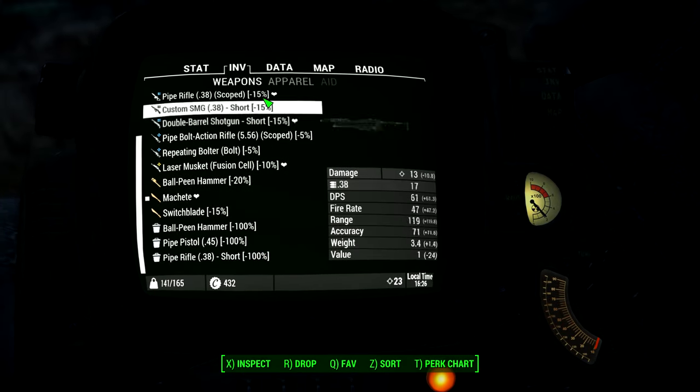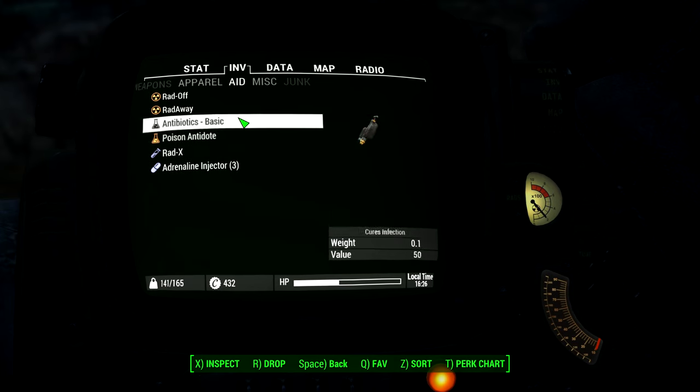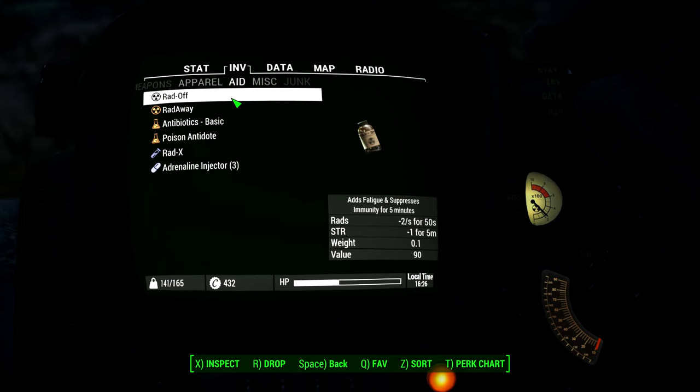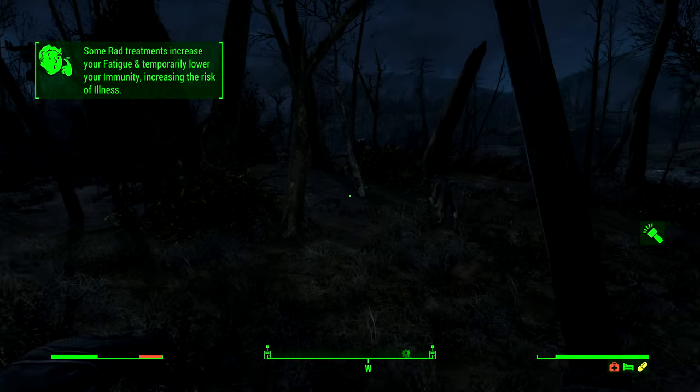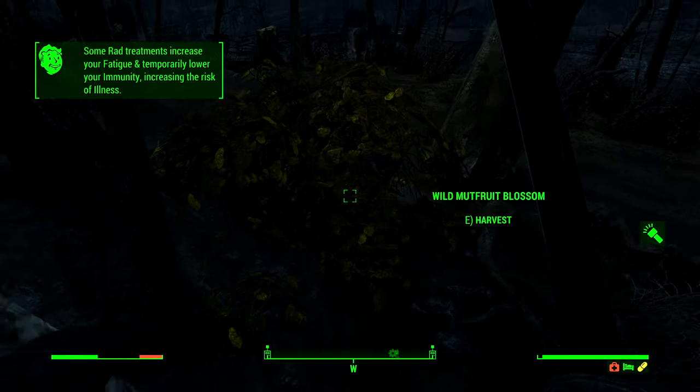I don't think we can take any more radiation. Let's go ahead and take a Buff-Out — or the Rad-Off. That'll get rid of a hundred rads. I think that's good. That'll start making us a little bit more sleepy hopefully.